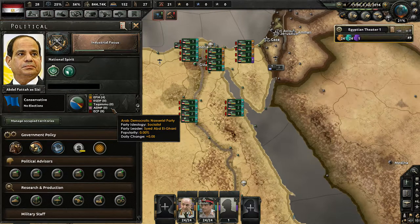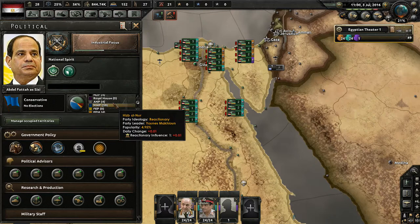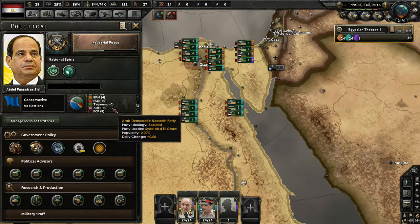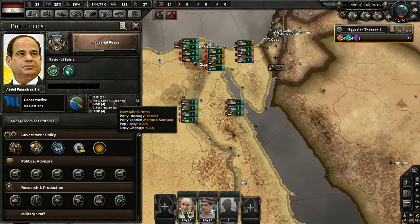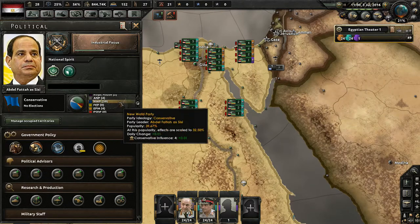Really quickly, just examining the internal politics of Egypt — we can see that the most popular party right now and the ruling party is the conservative NWP. They have 40% of the overall popularity and the overall vote, which is pretty good. But I don't really want to be a conservative — we want to move towards communism and socialism. The Egyptian communist party only has 8.9% of the vote, which, considering they're communists and it's 2016, is actually pretty good. The second most popular political party is the Freedom and Justice Party — an Islamist party with 36.4% popularity.